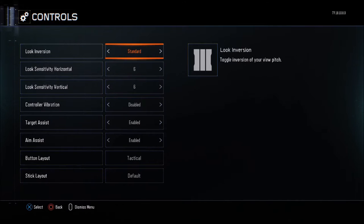Let's start off with the look conversion. Basically, if you have difficulties seeing things, I leave it on standard. I don't like inverted because if it's inverted, when you look up, the game character's face goes down — you know what I'm saying.